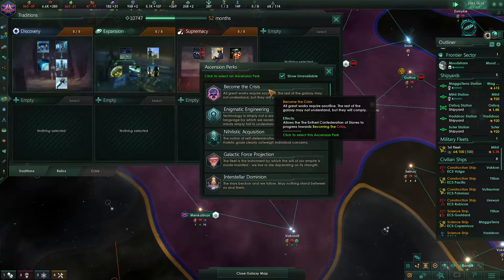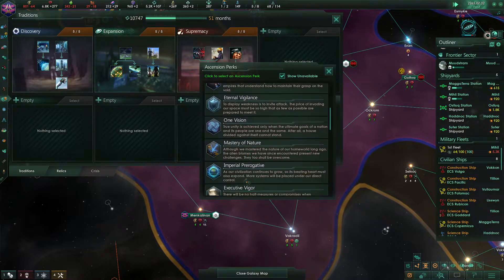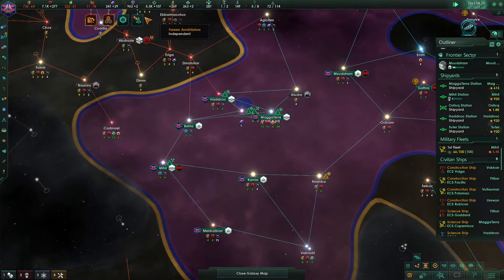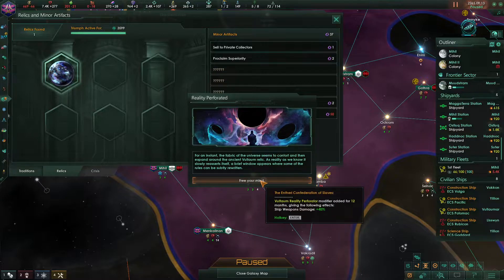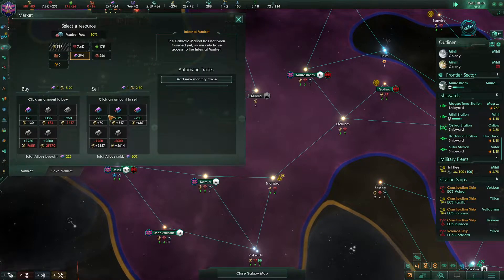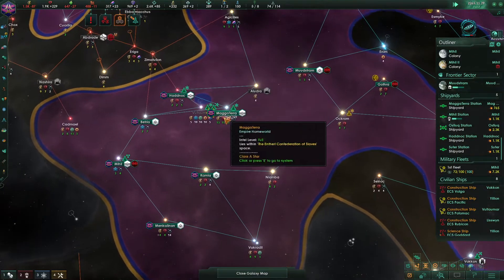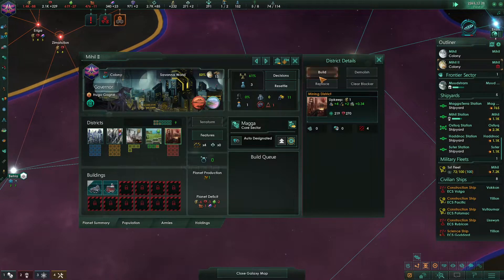Well, we'll get that — get an ascension perk. We're going to leave that in a moment. You can activate — what do you get? Minis. Definitely go for that. Ship weapon damage, pretty good. Quite a good system, isn't it? It's just my unemployment.